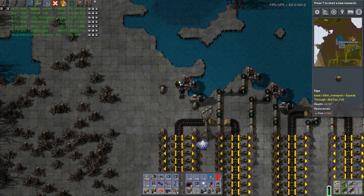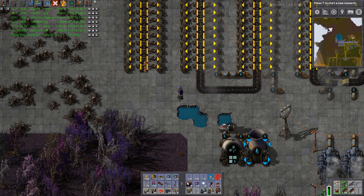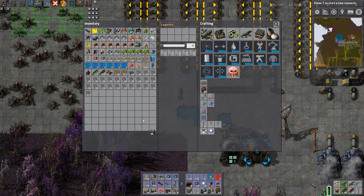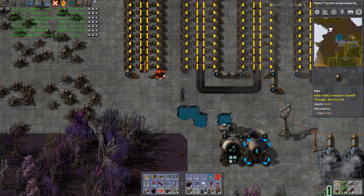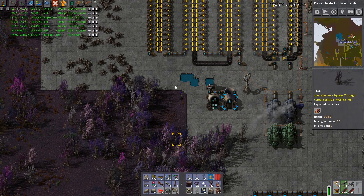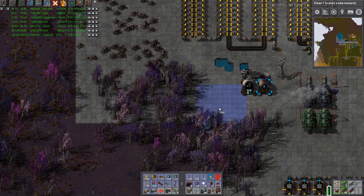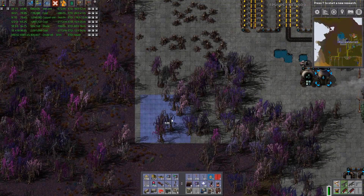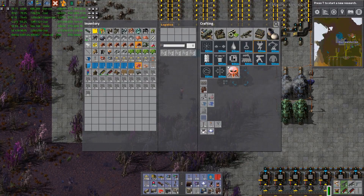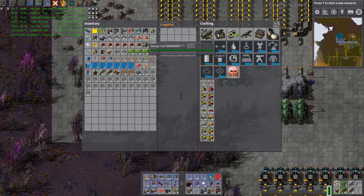Let's run that over and now we should have plenty of stuff going through here - three, awesome. Let's go ahead and dip that through. I could just run another set straight down - no need to put them all together. I do need to get rid of some of these trees. Let's go ahead and make one more of each - the blue ones and the green ones.